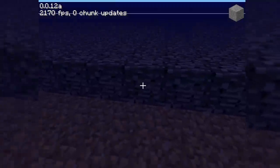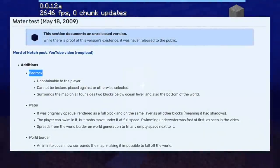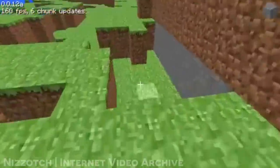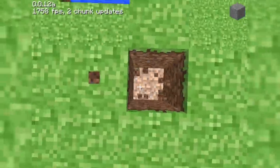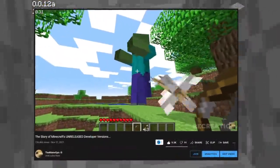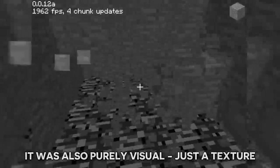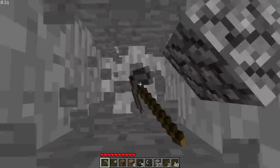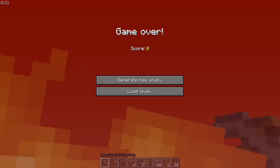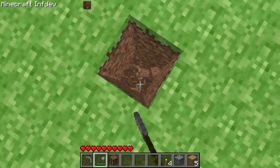Bedrock was first added to the game in an unreleased version of Minecraft known as Water Test, or Classic 0.0.12a Dev 2. This version of the game was never made public, with the only footage being on Notch's old YouTube channel. Bedrock was unbreakable and unobtainable in this version. Bedrock was replaced with an infinite layer or sea of lava in Minecraft Indev 20100130, and we wouldn't get the bedrock we all know and love until Minecraft Infdev 20100617-1, released in June of 2010.